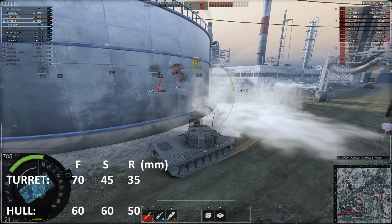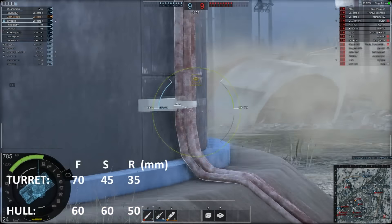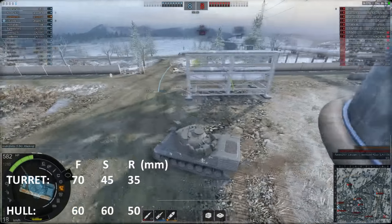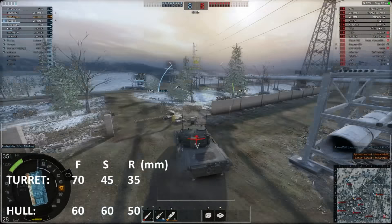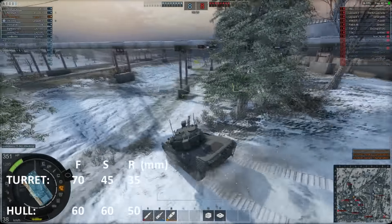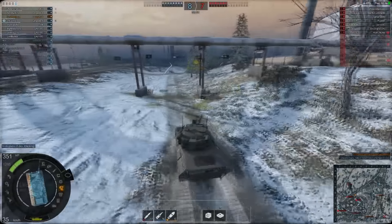We get a hit into his side, always checking around us and maintaining situational awareness. I noticed on the map that I was getting surrounded, so I'm going to use the Leopard's speed to get out and reposition to another part of the map where we can support our teammates more effectively. That's the key — this tank doesn't have very good armor, but mobility is its greatest strength.